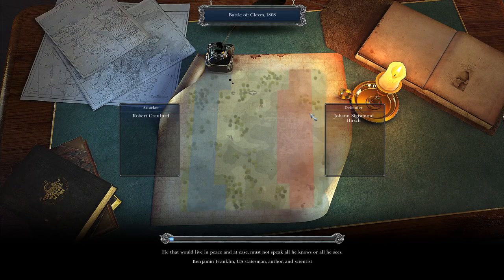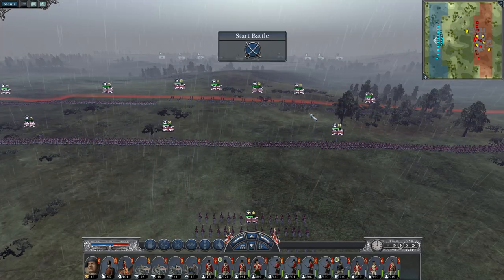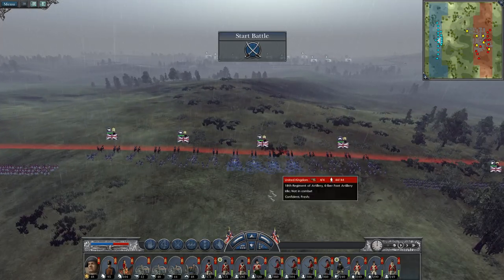We need to secure Cleves in the north and this army may become important depending on the result of the Battle of Württemberg, which I'm not involved in. It's Austria that's at war, so I don't know if the Prussians can transit their lands if they're not at war. What's tempting is if I take Vienna, to try to trade it with Württemberg to secure my lines.